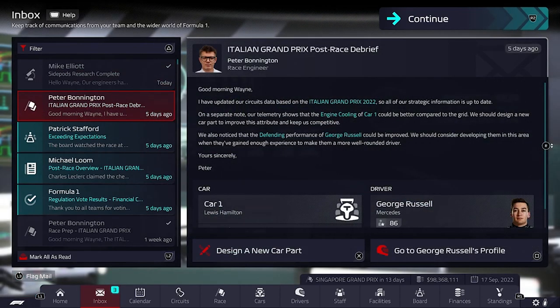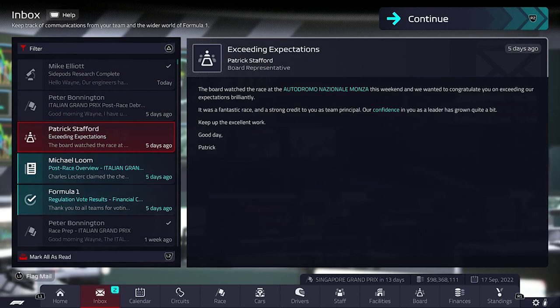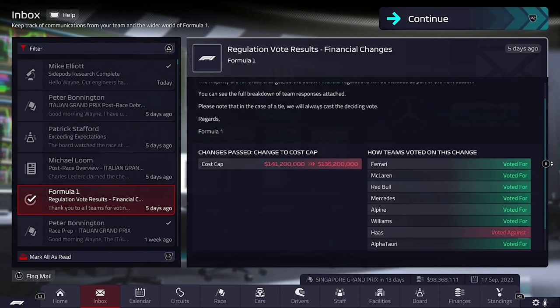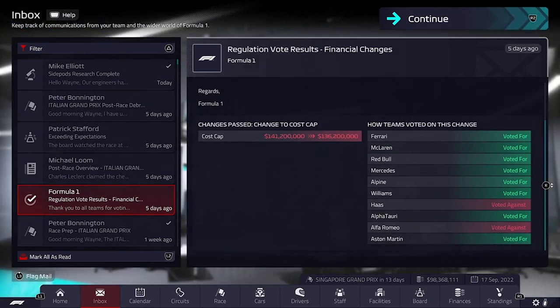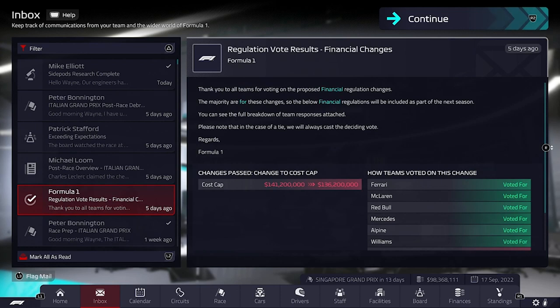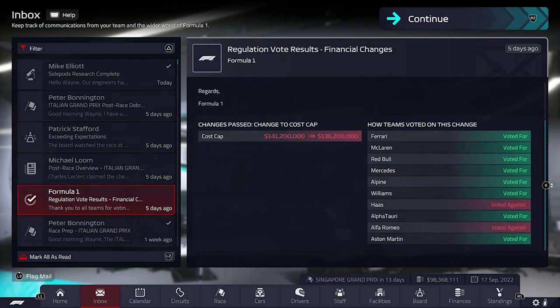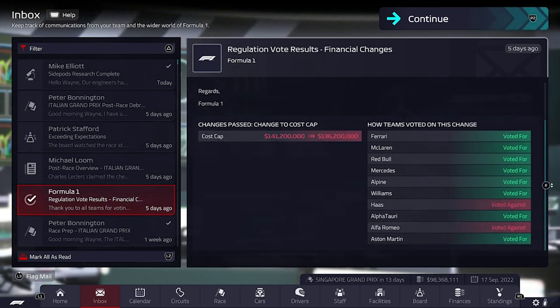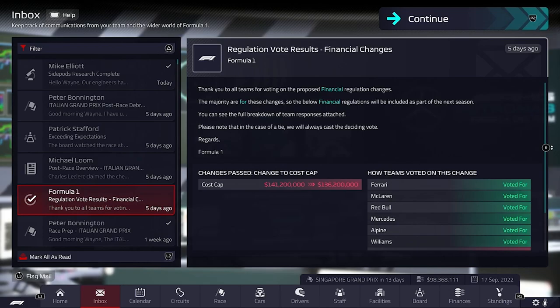Italian Grand Prix debrief from Bono — we're exceeding expectations, which is perfectly normal. Big news: there's been a regulation change. We were asked if we want to reduce the cost cap and basically everyone apart from Haas and Alfa Romeo voted for it. The cost cap will be reduced from 141 million dollars to 136 million dollars. I'm a little surprised Haas and Alfa Romeo rejected that, because I would have thought it'd be in their favor.